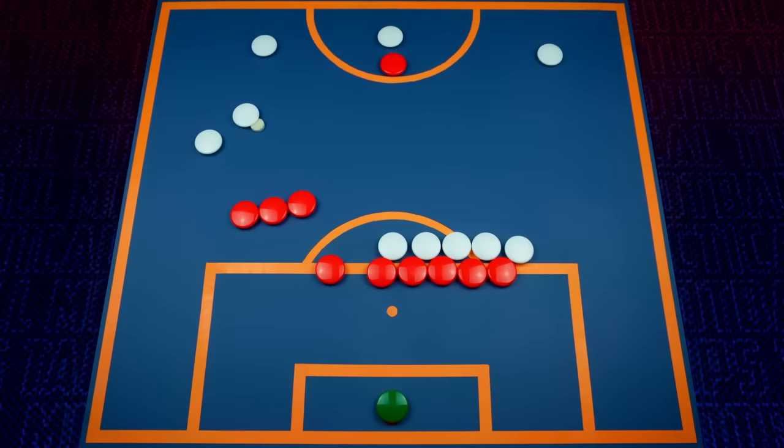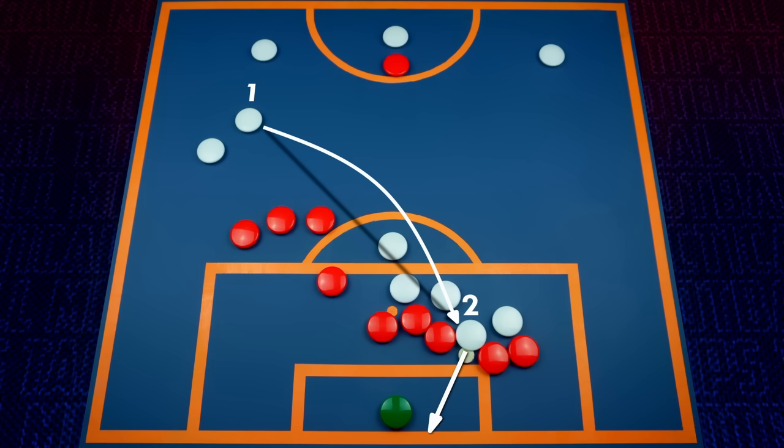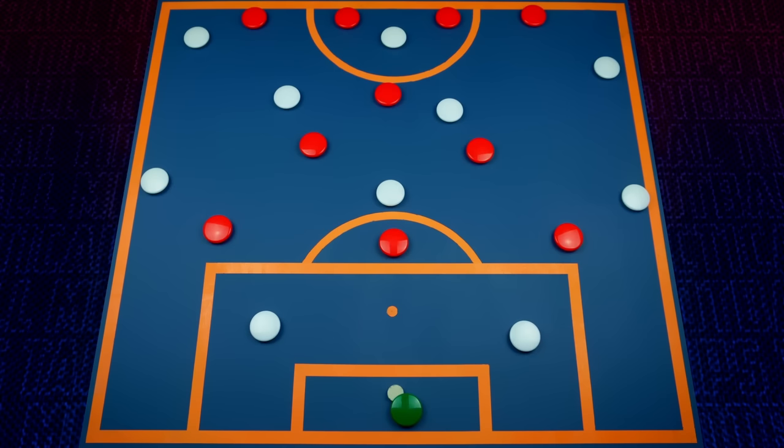The concept of indirect play from free kicks is pretty well known — it means that more than one player has to touch the ball before it can be considered a goal. But what about this concept in open play? It can be seen in the same way, except the goal is your teammate. Essentially, great players have mastered the ability of receiving the ball indirectly after intricate passing moves to find themselves in more space.